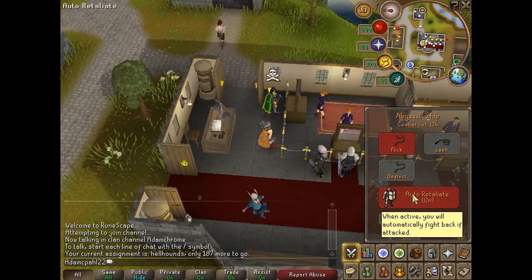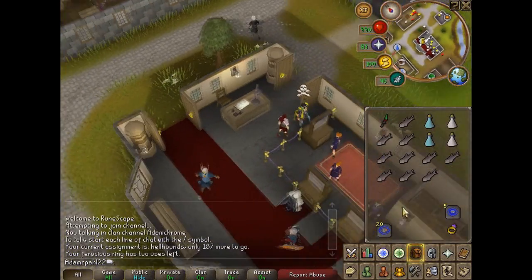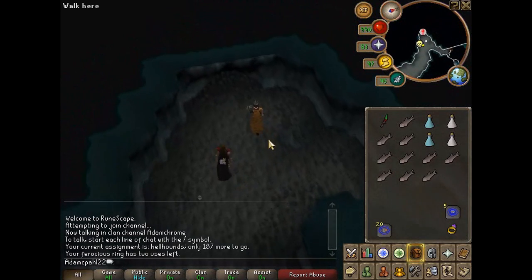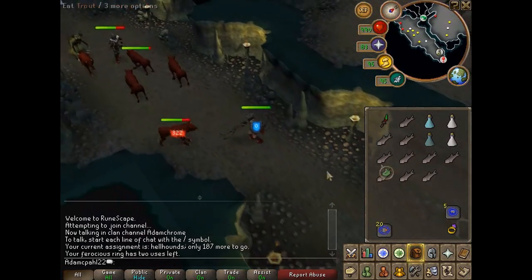Turn auto retaliate on for this task. When you're ready, use the ferocious ring to teleport to Crocodile's dungeon. Make your way into Crocodile's dungeon — the Hellhounds are the first monsters that you'll face.